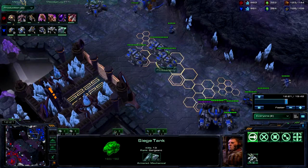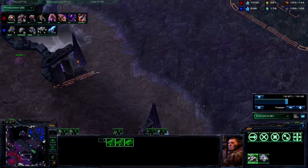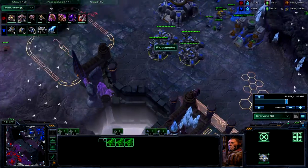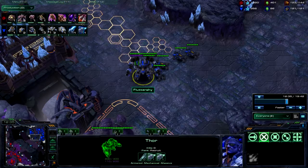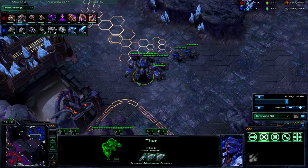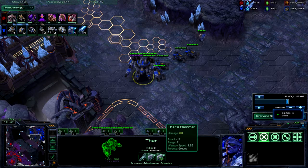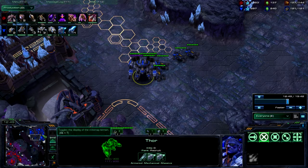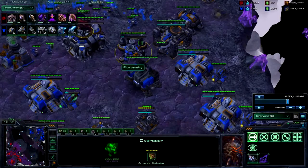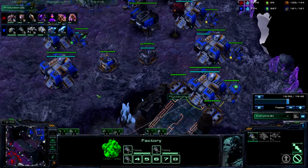The tanks don't actually indicate mech either, because remember, he saved these 3 tanks from over here — it's not like he rebuilt them. The Thor will indicate mech 100%. These upgrades actually don't, because a lot of people will get this +1 when they're going bio. The armor will indicate mech as well. So finally I get this Overseer in, and I can finally scout mech and understand that's what he's going.